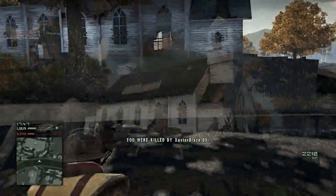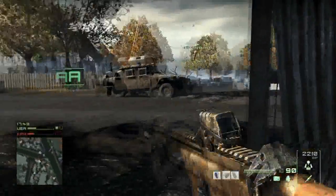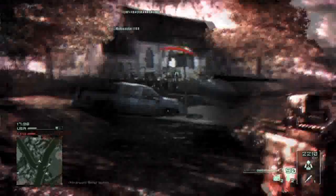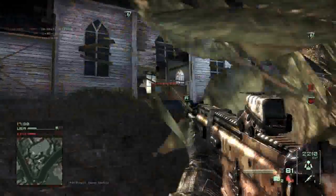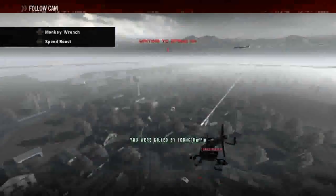One thing I noticed — and I've seen people talk about — is that you can't shoot through walls. You can't hit anyone through a wall, no matter how thin it seems. Even if it looks like it's only a quarter of a millimeter thick, you can't shoot through it. It's very weird. I don't know why they didn't improve on that — maybe it was a design choice.